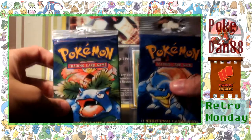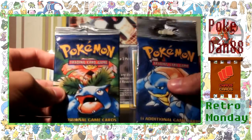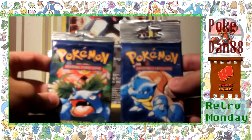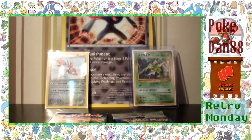We have two long packs here. They are the Unlimited set, but the other ones are a bit too hard to get hold of. We've got a Blastoise and a Venusaur pack, the long pack versions. Before we open them up, I'm going to make sure you watch the whole video because at the end we'll be opening up something else, something a little bit special.